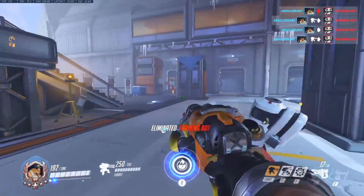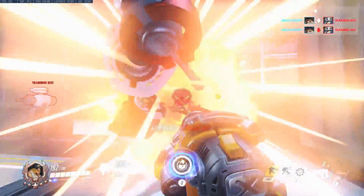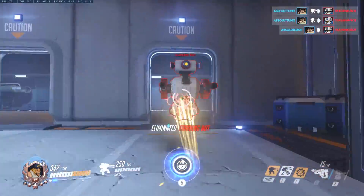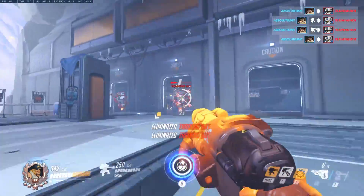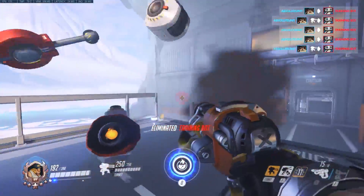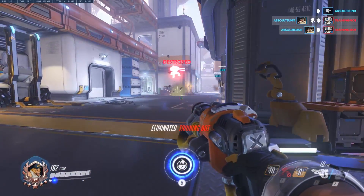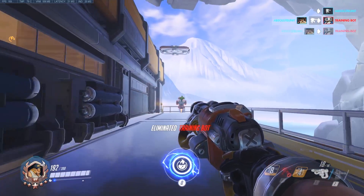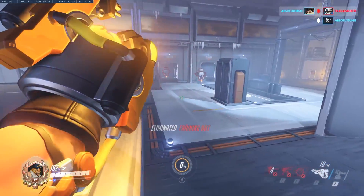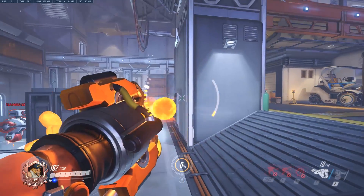When you couple the secondary fire with the new ability Overload, it's insane. Overload replaces the armor pack — you can see me activate it now. It turns you into a mini Molten Core: you move faster, you shoot faster. It lasts for five seconds, has a 12-second cooldown, temporarily grants 150 armor, and increases attack, movement, and reload speed by 30 percent. That's ridiculous.